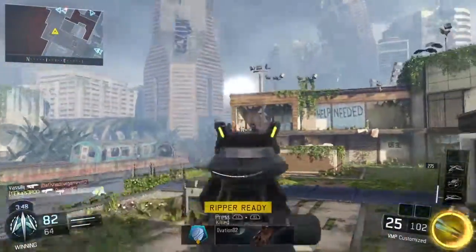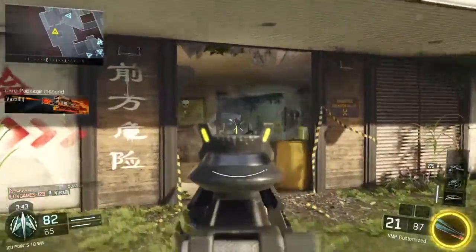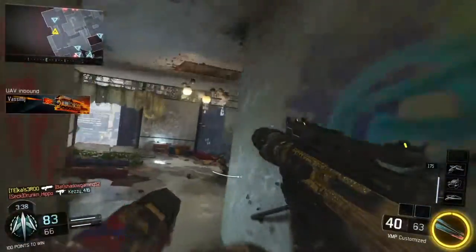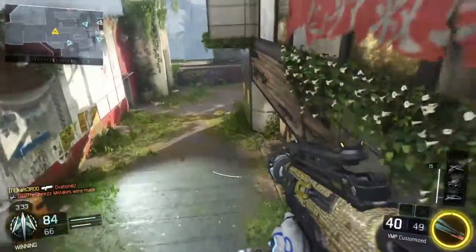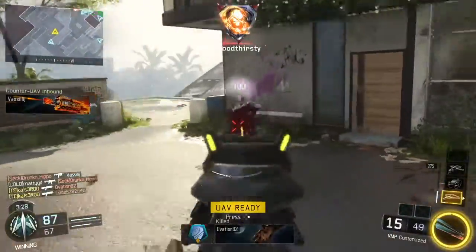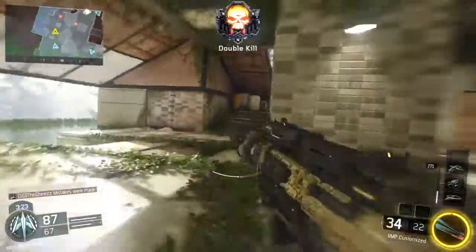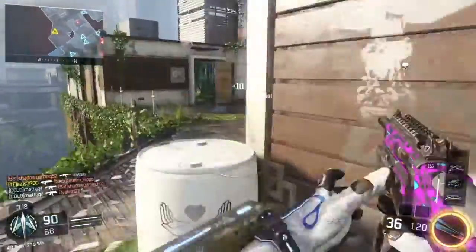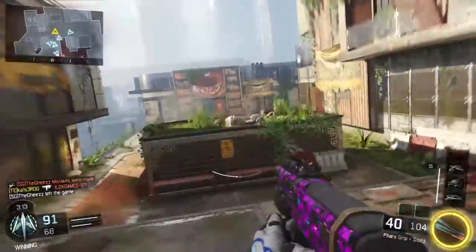When you have an SMG you want to be moving around as much as you can. The silencer is so good on the VMP — it's underrated — because even if you do miss shots the enemy won't know where you are. Here I knew there were enemies behind me but I didn't push them because I knew my teammates would get them instead. I thought about where the enemy is going to be so I can get even more than just two kills. If I had gone back for those two kills I probably wouldn't be in the same spot — behind them, ready to flank.